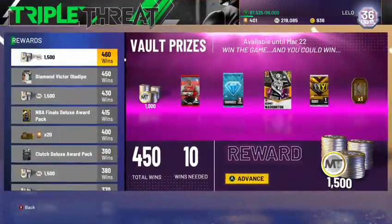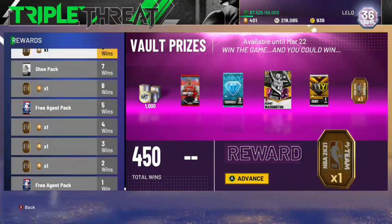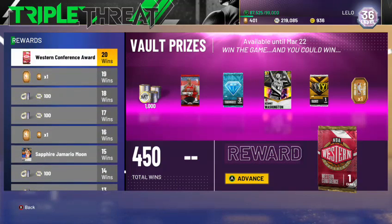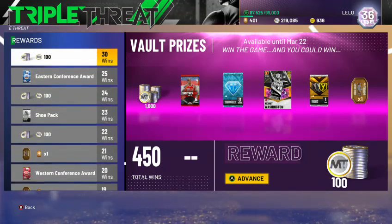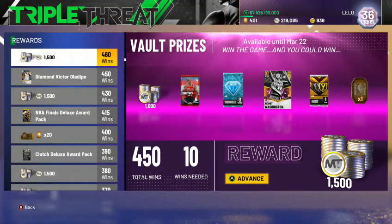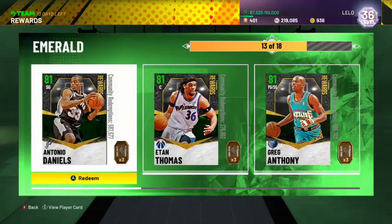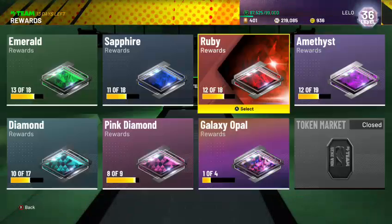I'm a big fan of Triple Threat if you're starting out — it'll get you a lot of MT. Start there, get your tokens, get your MT, and build up your squad. You might get lucky and pull an Opal like Kermit Washington straight out of the vault. You can also get a Diamond Consumable — a Diamond Contract or Diamond Shoe — which I'd personally sell for MT in the Auction House early on. On the token market, leverage it to get cards — there are quality budget ballers in every tier.